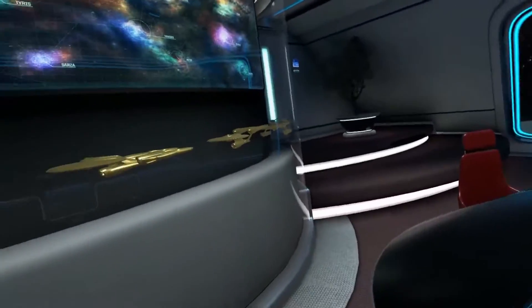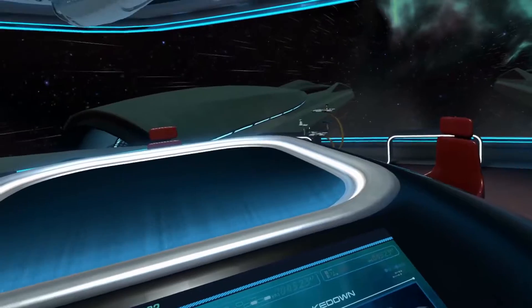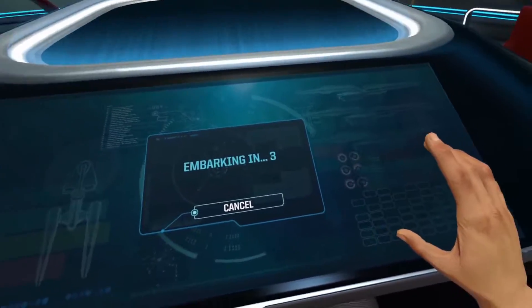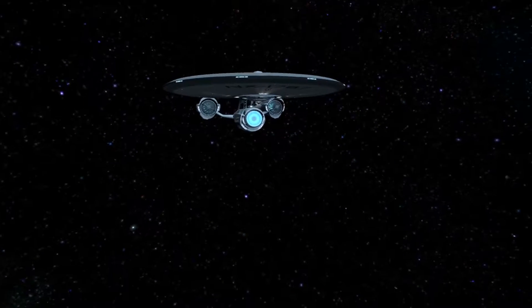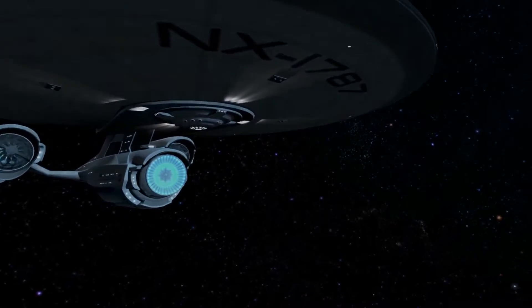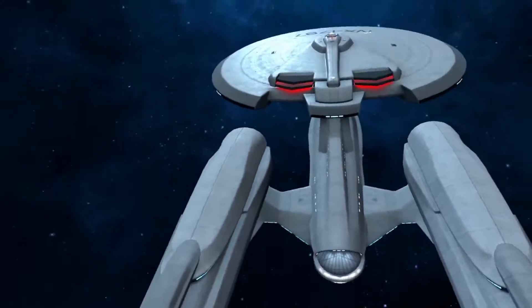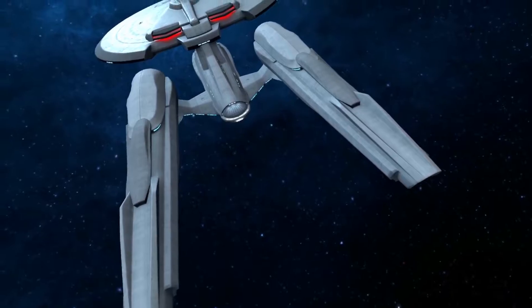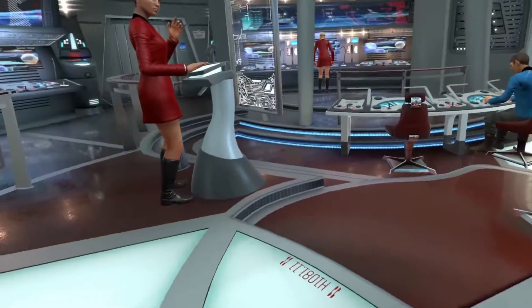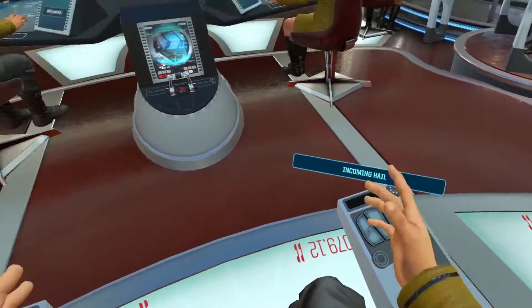Let's just have a look around here. We've got starships behind me, we've got 3D chess over there. We're going to get into this prologue. Here we go. It is an NX-1787. Sounds like a plan. Here we are — I am the captain. Got my buttons here. Answering here, opening channel.